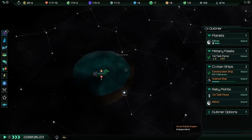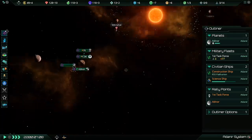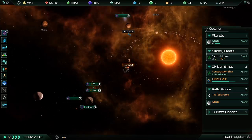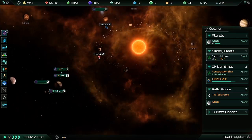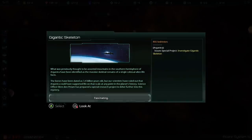You'll notice underneath the name of our star system Adenir there's an icon showing a mineral and two. Our science ship went and surveyed this asteroid over here, and this asteroid has some minerals on it. We could mine these minerals and then we would get more minerals per month — we absolutely would like to do that.